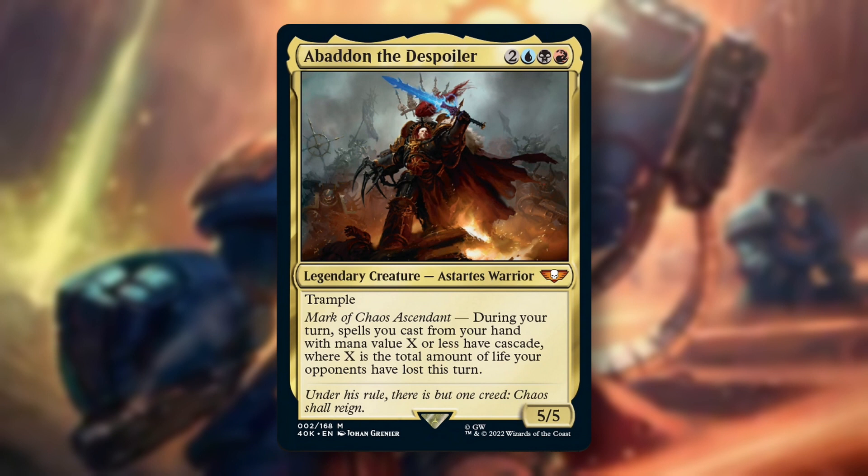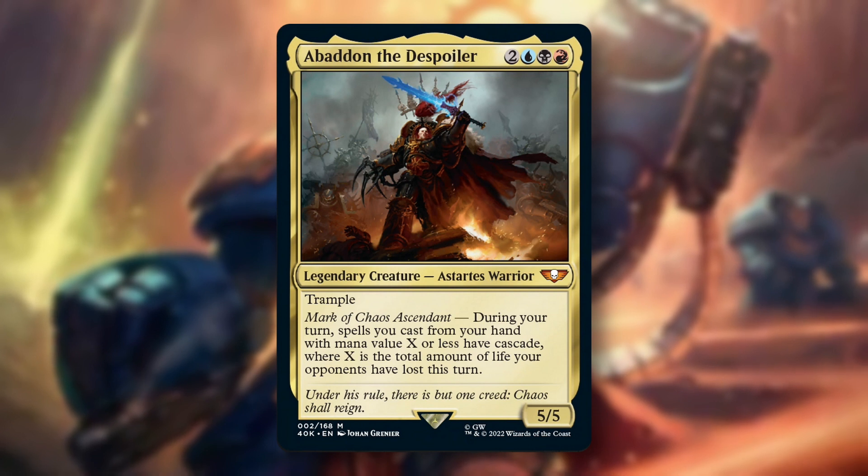Number 1: Abaddon the Despoiler. This Grixis cEDH Commander is a 5 mana 5/5 with Trample, and it reads: during your turn, spells you cast from your hand with mana value X or less have Cascade, where X is the total amount of life your opponents have lost this turn.